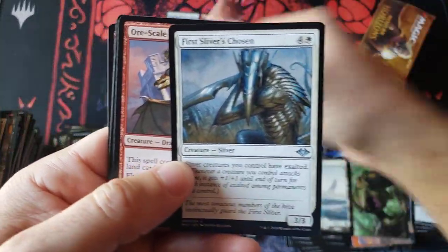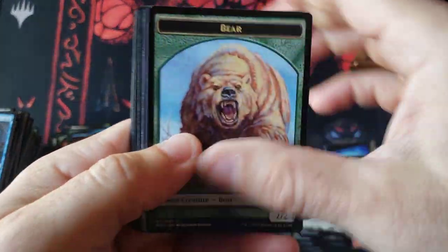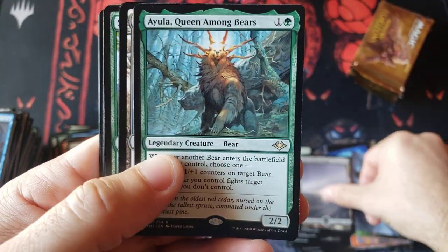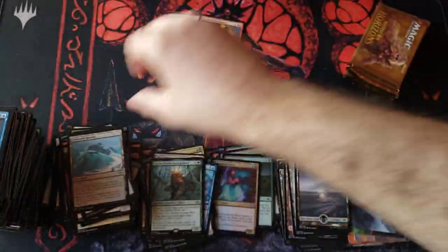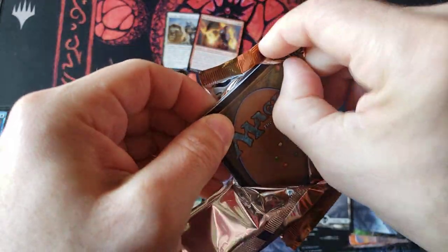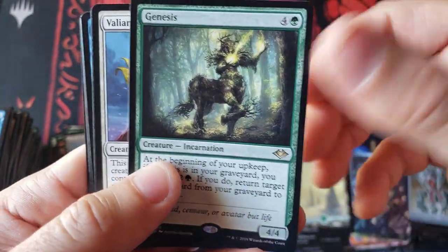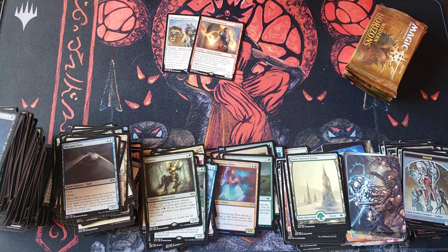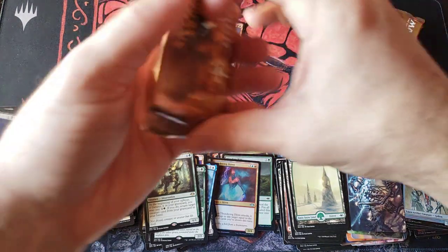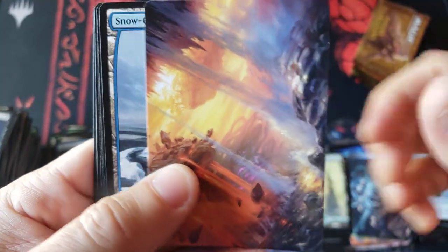A sliver for a nice rare. And another sliver — look at that — and a talisman. That pack had like four cards that were $1 to $2 each. Isn't that amazing? I love stuff like that. Genesis — another $5 rare. Very cool. I think this thing's going on two years old. Is there a date on the back of this talisman? Yeah — 2019. This was a summer set for 2019, wasn't it?